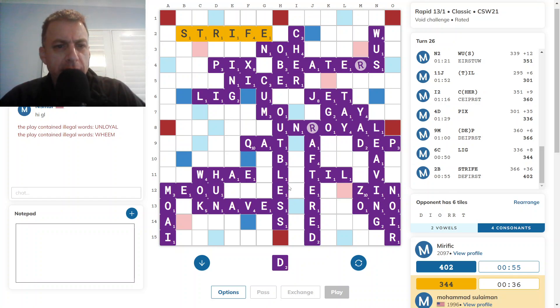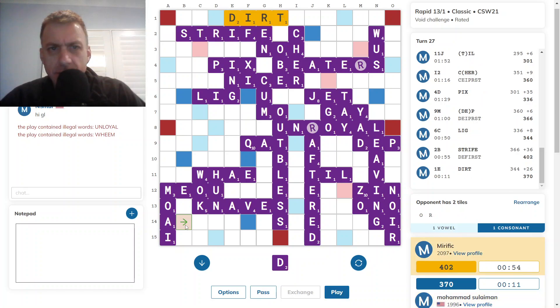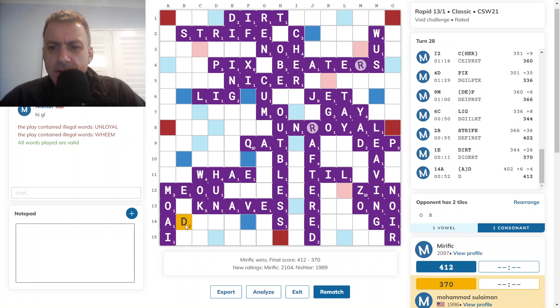And then... Add, I suppose I can play Add. Or Den. Hiding — I don't know about hiding. So Add for 6. And that's the end of the game — 412 to 370.